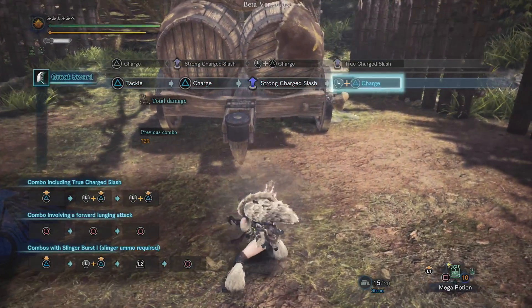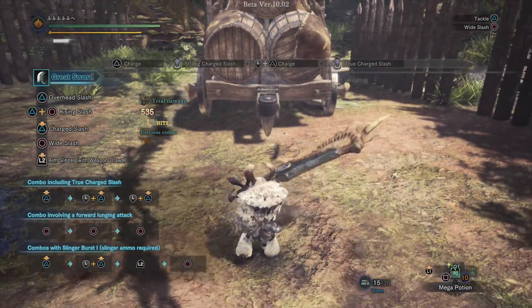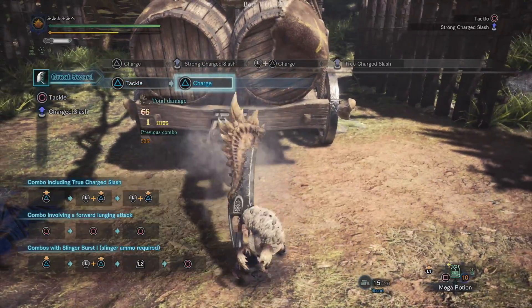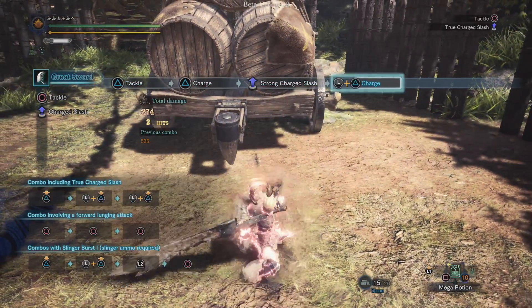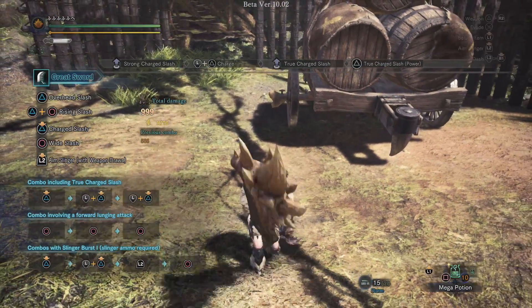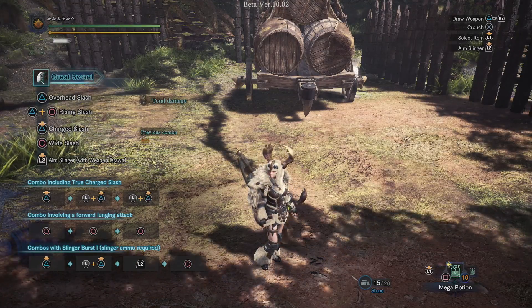That is a really fast way to get to that attack, and this attack is super key in this game because they've changed it so it does a lot more damage if you hit on that first attack. If you whiff the first hit, it's 535 damage from the true charge slash. But if we hit with the first attack — watch what happens — 669. So hitting that first move is absolutely important in dealing the most damage. Okay, so that is the Greatsword.